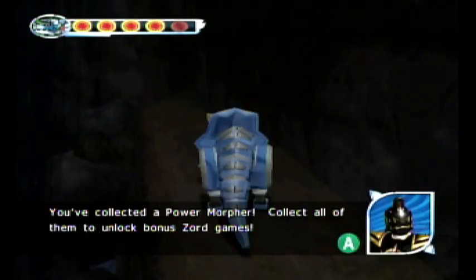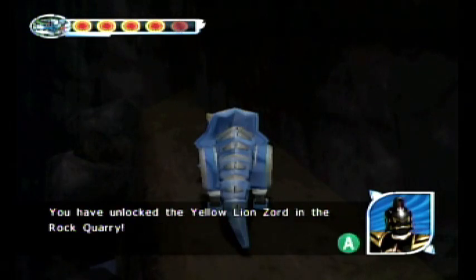You've collected a Power Morpher. Collect all of them to unlock bonus Zord games. You have unlocked the Yellow Lion Zord in the Rock Quarry.